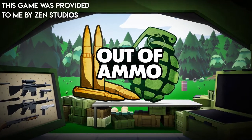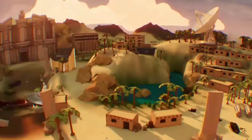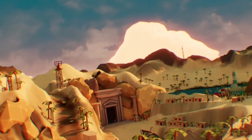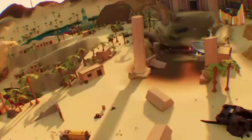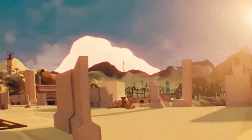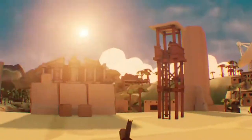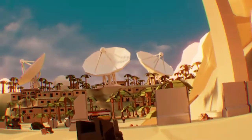This is my review for Out of Ammo on the PlayStation VR. Out of Ammo is a new PlayStation VR game that takes on the tower defense genre. You control units, build defenses, and survive waves of enemies that are trying to destroy your headquarters. Though, there is a twist — at any time you can possess your units and you're put into a first person view, allowing you to use their weapons and fight off the enemies yourself.